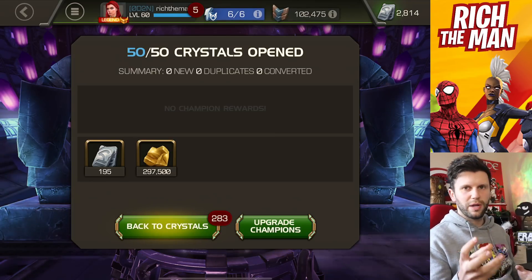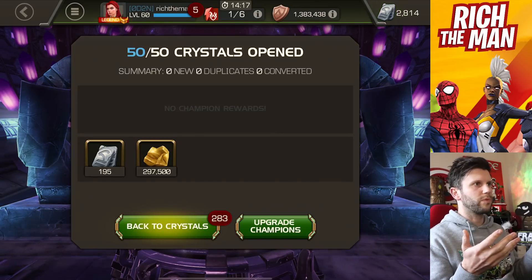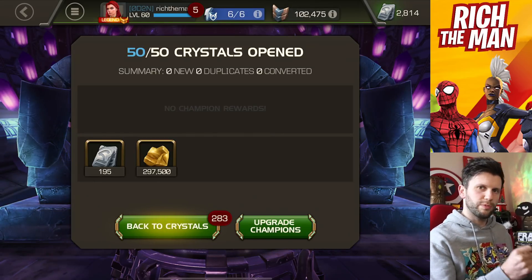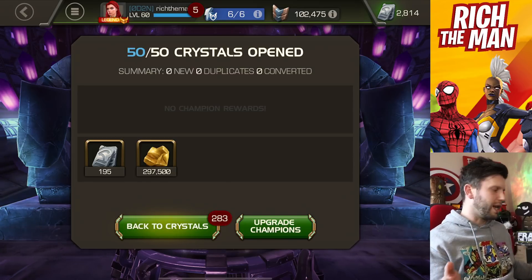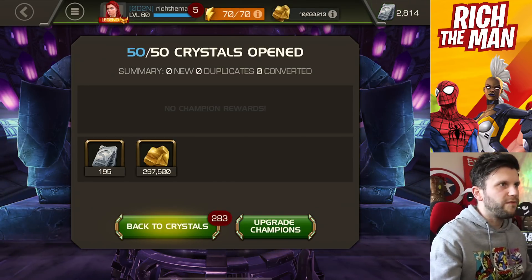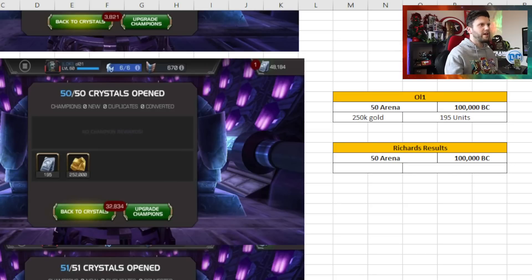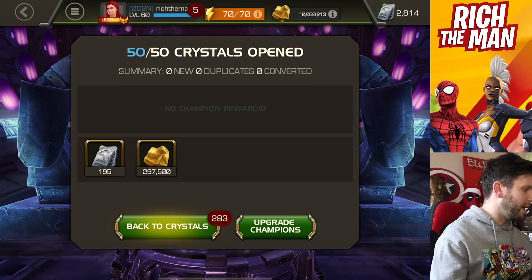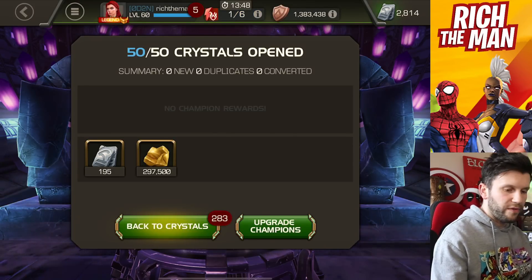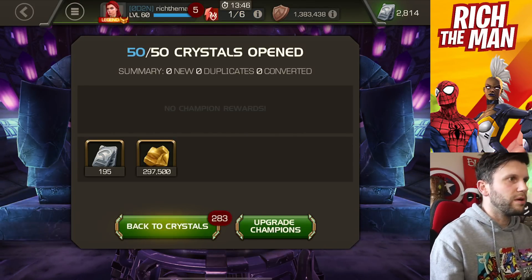I can largely grab the extra units from other things - solo events and more arena if I need it. I was hoping I'd get more, but I think this is the problem with switching between uncollected, throne breaker, and not going straight into arena crystals. But 195 units - look at that, that's weird. 195 units is exactly the same as All One's 195 units. Gold-wise my gold is slightly better - 297,500. Go me!